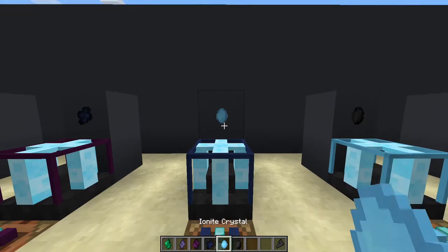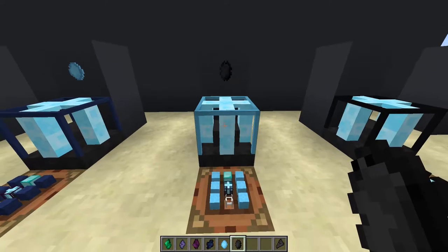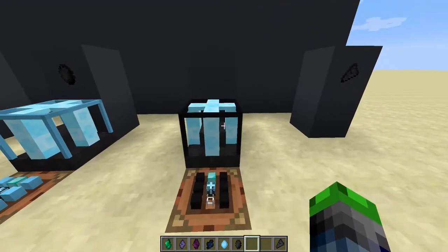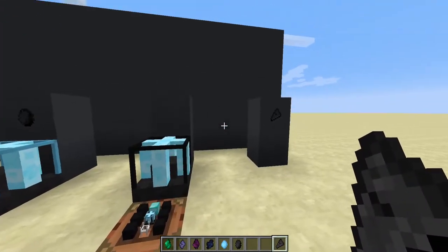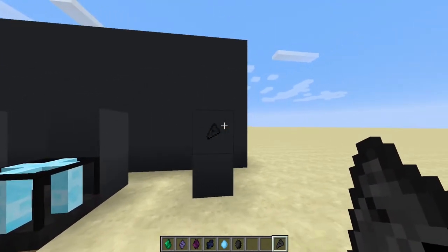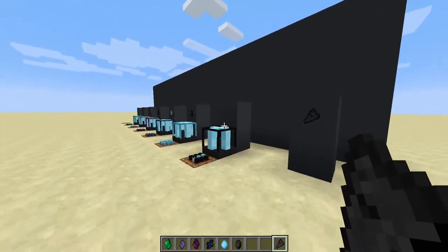From tier five you get the ionite crystal to make tier five, and then the ethium crystal from tier five to make tier six, which is the top of the line. A byproduct of all of these tiers will be another crystal — I can't quite pronounce the name — and this is a byproduct used for modifiers, which we'll talk about later in the video.